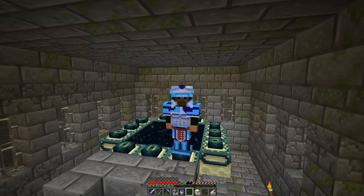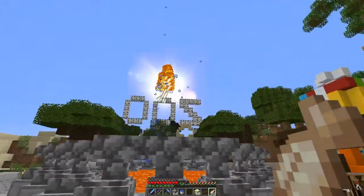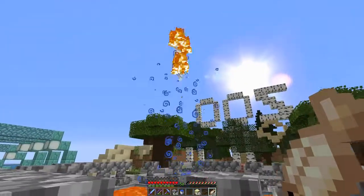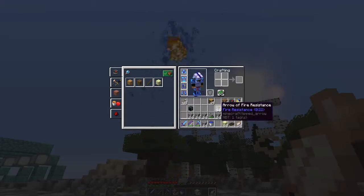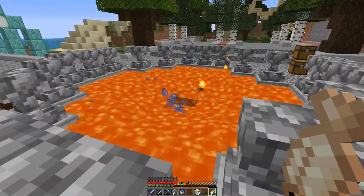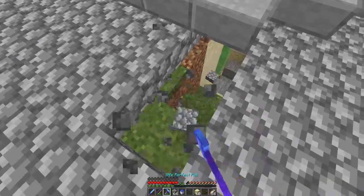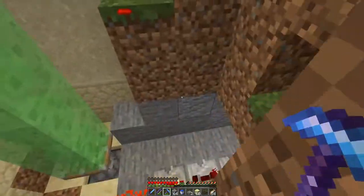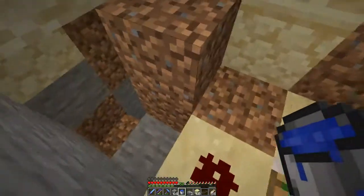Before we do this, there's one thing I've got to do now that I've got dragon's breath. Dragon's breath for lingering potions means tipped arrows. I'm tired of these blue particles — I want these orange particles from the arrow of fire resistance. So it's time to get these ones out of there and get the new ones in.